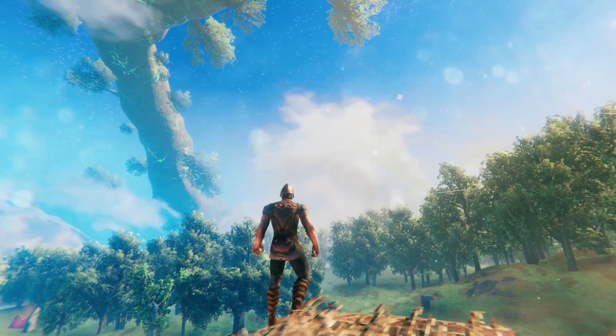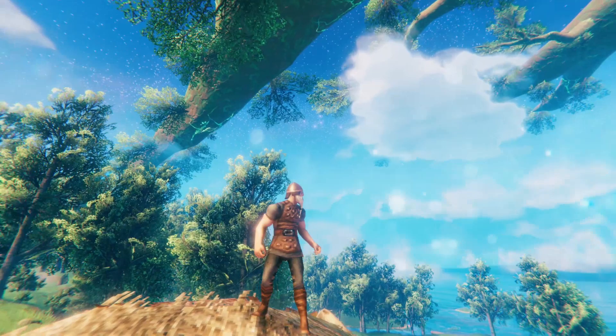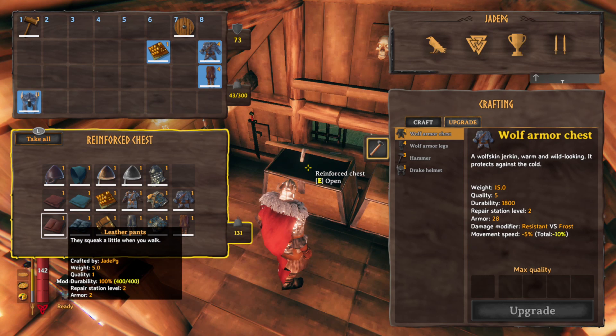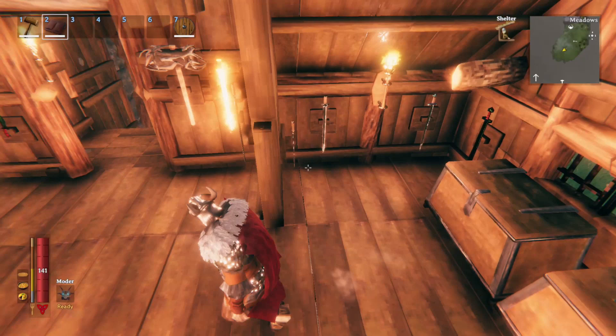You get bone fragments from the skeleton men that spawn at night — you'll find them in the mountains, black forest, pretty much everywhere. Deers drop between one and three pieces of leather so that's quite a few deer you're going to have to get. When you upgrade the cape you're only adding one extra defence point, up to a maximum of four. Durability is 400 at level one, reaching 550 when fully upgraded. Top tip: make the cape first, then the helmet. Don't even think about upgrading until you've got all four pieces of that armour set.